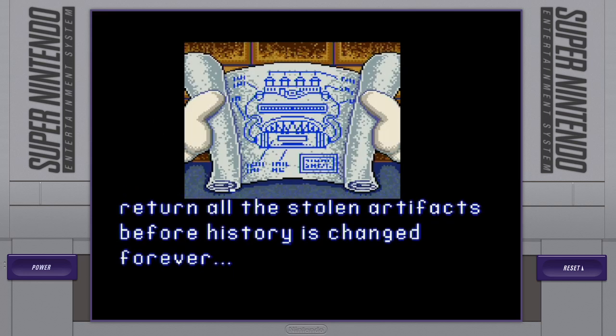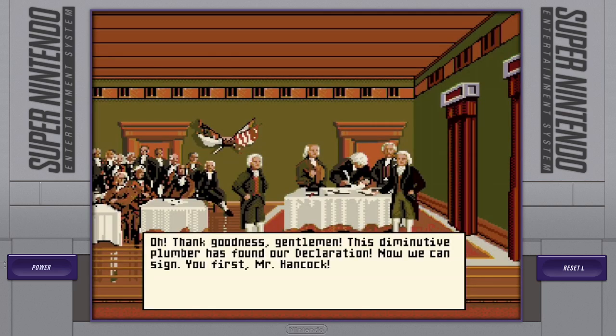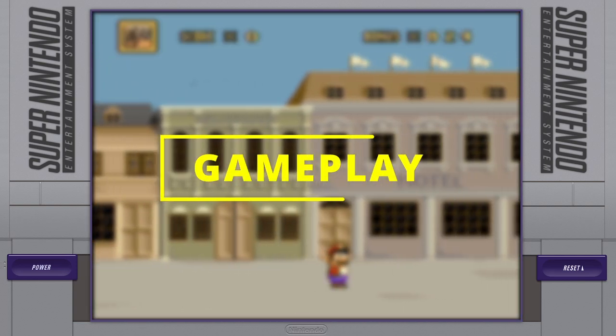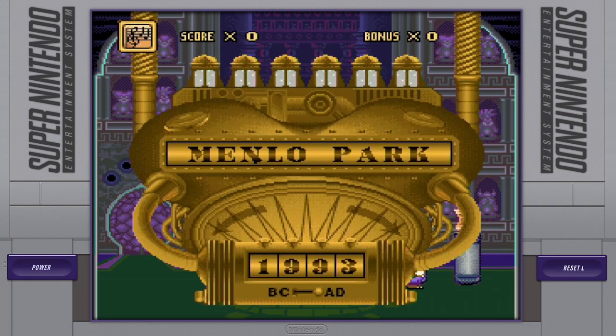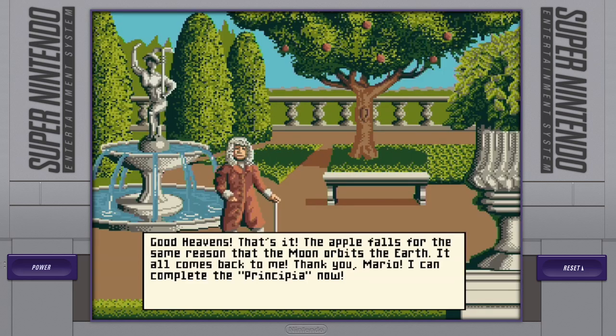Mario invents a Time Machine, breaks into Bowser's castle again, and is tasked with returning all the stolen artifacts. The gameplay cycle of Mario's Time Machine is: select an artifact off of Bowser's pedestals, travel back in time, fill out a history book, and return the item to the rightful owner.